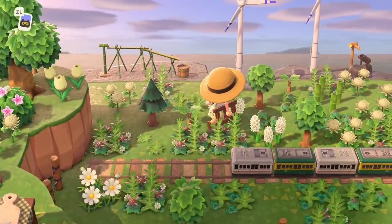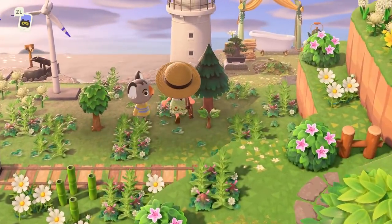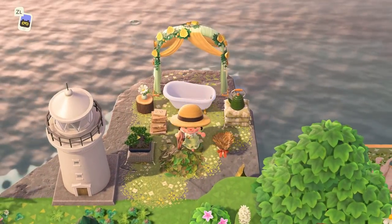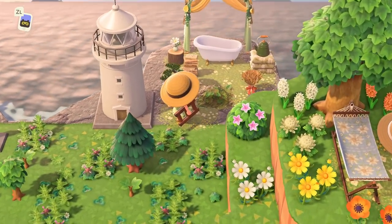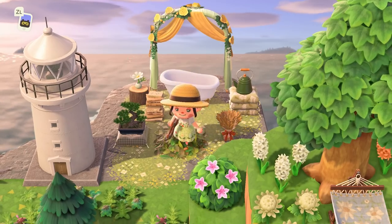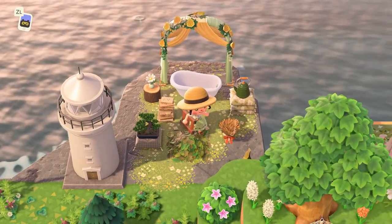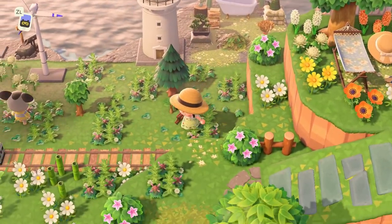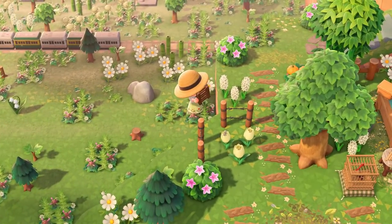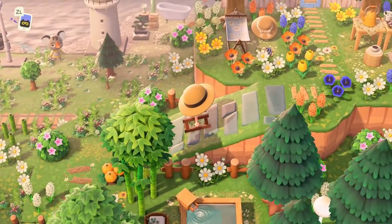I kind of want a train station on my island now because this looks so cute. Hello, adorable little Ozzy! How adorable is this — we have a little bath area over here using that wedding arch behind it to really frame everything. Imagine just relaxing over here on the edge of that rock. That truly seems like a relaxing dream, and I could definitely use that in my life right now.